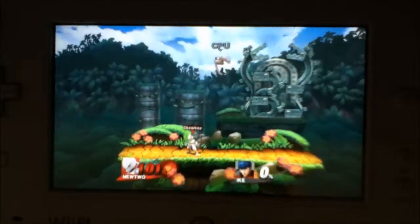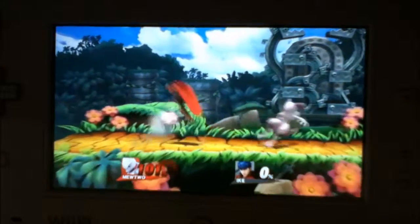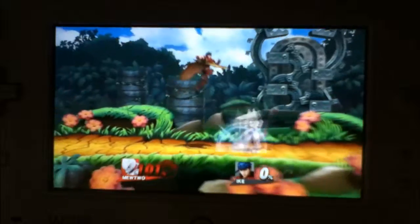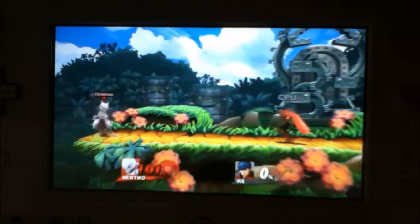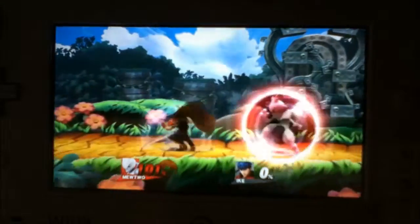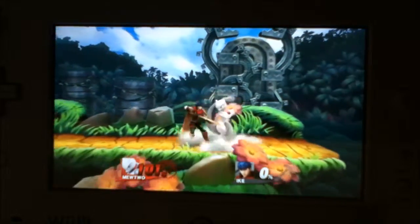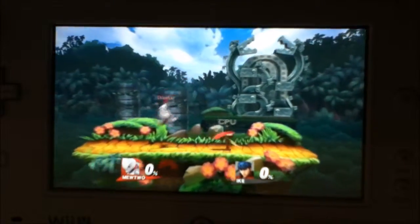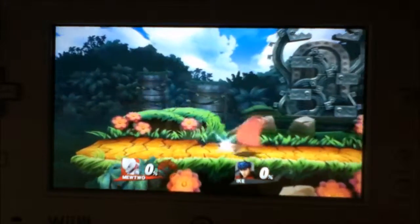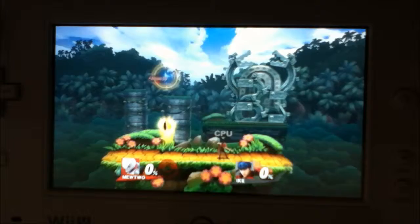Let me just show you the taunts. This is the down taunt. This is the side taunt. This is the up taunt. Let's see — anything else I'm missing? Shields. This is normal shields. Side. And when you shield in the air, you kind of turn invisible for a second.